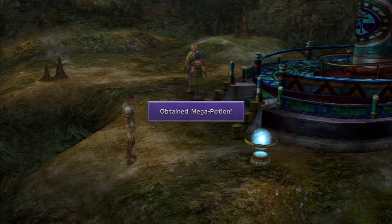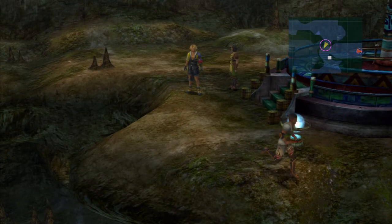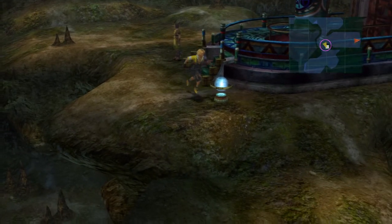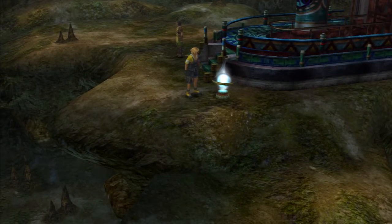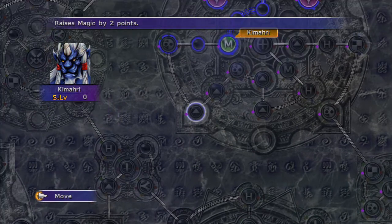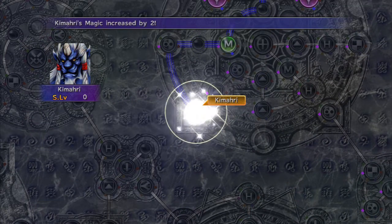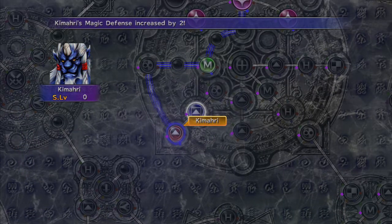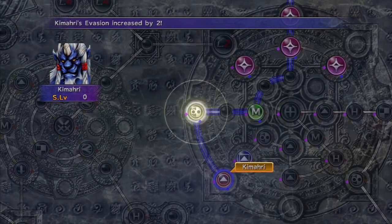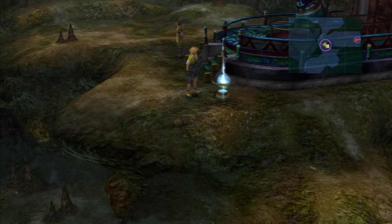We get a Mega Potion — another one, wow, very much appreciated. Let's take care of some Sphere Grid stuff here while we can. Actually, we can still run into enemies up here, so I think I'll pass on this for now — maybe do it a bit later. Let's follow what's going on down here.